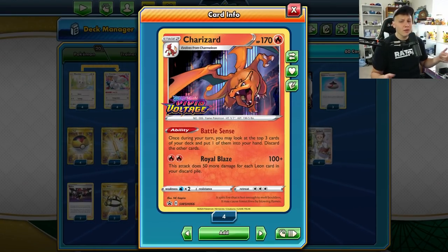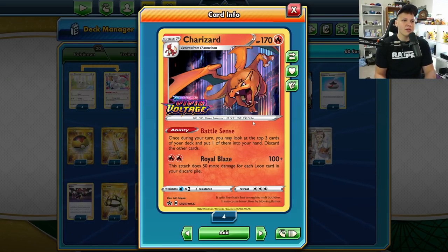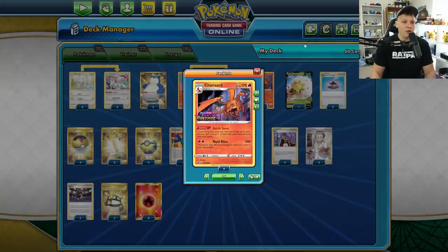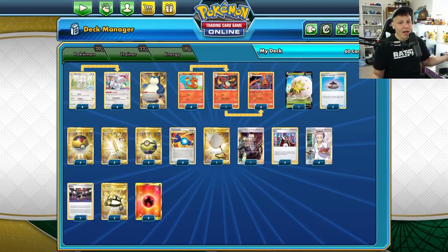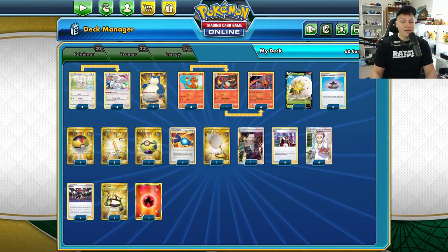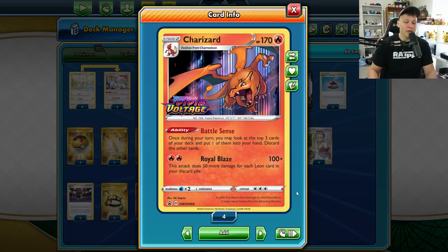With ADP gone, I think there's a ton of potential for LeonZard to be a pretty good deck in the meta. ADP was the big deck that held LeonZard down because it couldn't keep up with the prize exchange after Alter Creation happened — it was really hard to get four Leons in the discard pile early to one-hit KO the ADP after a GX attack. But now with it gone, I think this deck has a ton of potential.